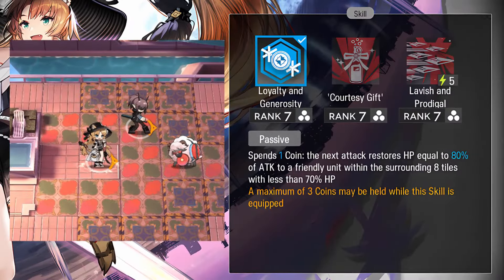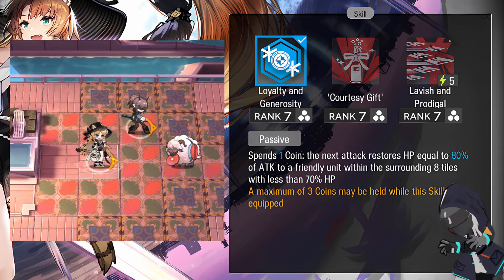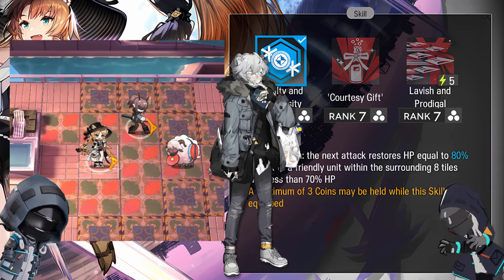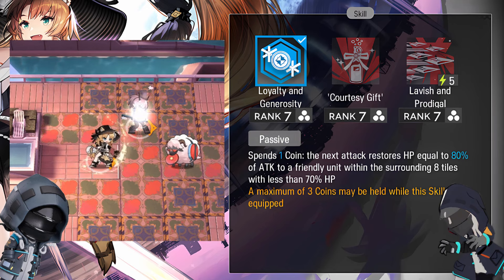Her first skill is Righteous Philanthropist. It spends 1 coin, and the next attack restores HP equal to 80% of attack to a friendly unit within the surrounding 8 tiles with less than 70% HP. A maximum of 3 coins can be held while this skill is equipped. This skill reminds me of Jay's skill. It is similar but awkward to use — you will need to wait 3 seconds to gain a coin and use it. But it's not as bad as it sounds, because the below 70% HP condition means she won't waste her coins on a near full HP ally. Furthermore, this will be greatly improved by her module.